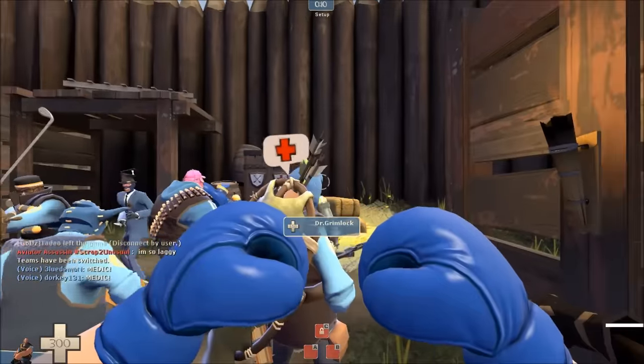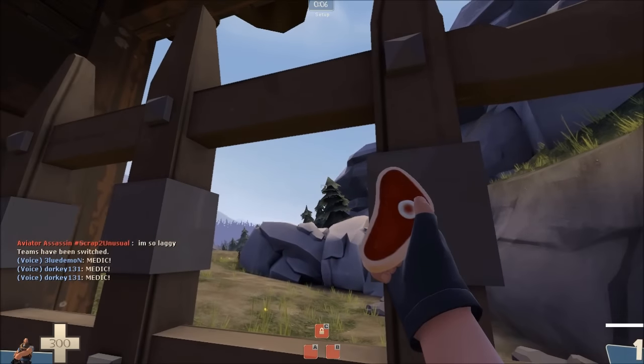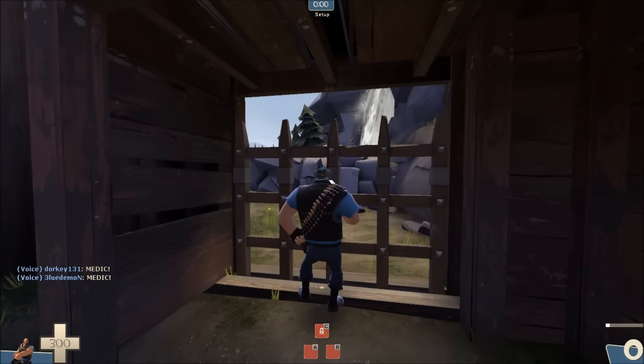If you are Heavy on offense with the Buffalo Steak Sandwich equipped, start eating it as soon as the timer says 3. If timed correctly, as soon as the animation of eating the sandwich is finished, the gates will be completely open and the round will begin at the exact moment that the Heavy can start moving again.